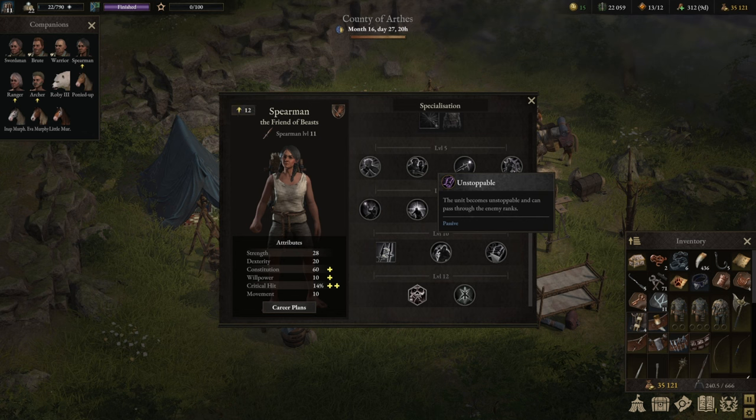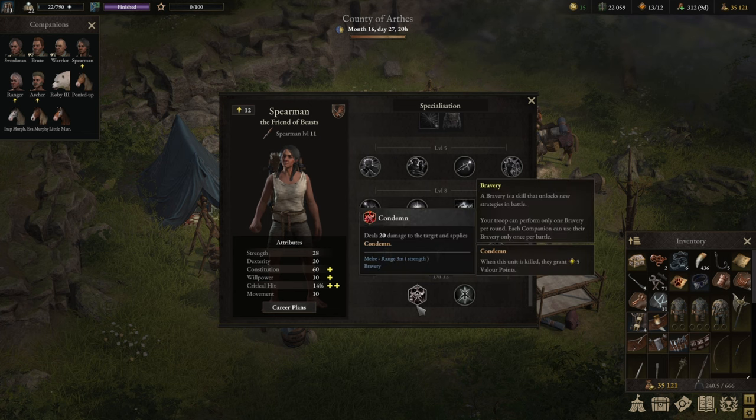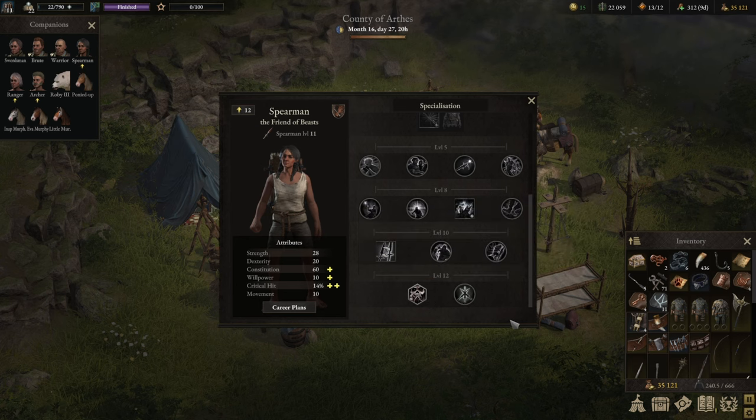For level 10 talents, I personally go for Unstoppable because I like to position sometimes behind enemies to angle that first throw. Unstoppable is a fantastic ability. For the level 12 skills, you might want to consider Condemn — if you find yourself having continuous problems with valor, it's a decent skill. You target an enemy and once it's killed later in the turn, you gain five valor points. It also works well with a couple of unique weapons. I personally didn't need it, so I specced out and went into class specialization, taking Sweet Spot on top of Team Spirit.